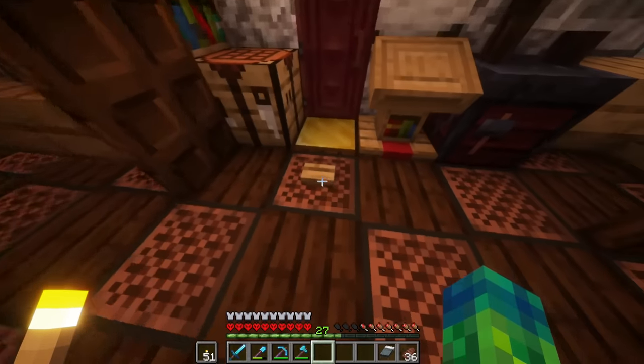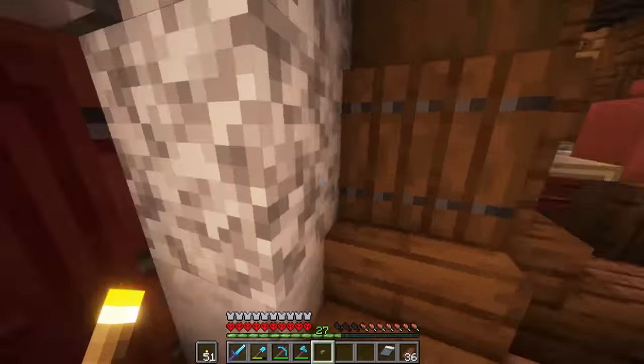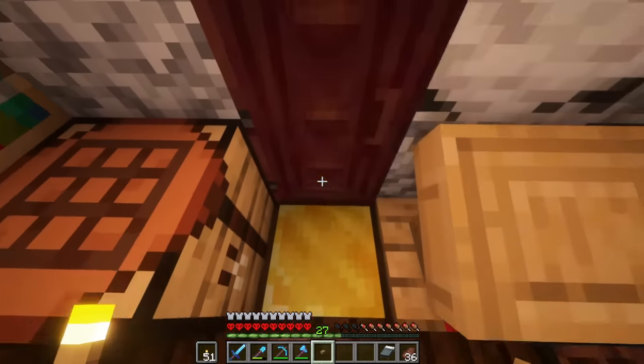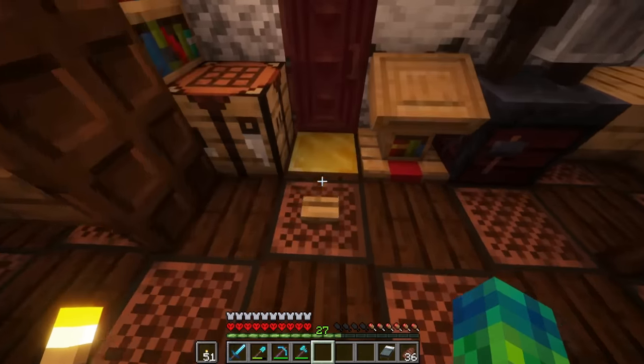Before I leave, I also wanted to show you guys - we have a button right here on the ground for a good reason. If I leave, there's no blocks on the ground, so you hear a doorbell every single time I open the door and walk in and out. At first I thought this was pretty cool, like an alarm sound every time a villager or somebody walks in the house, but it just gets a little old really fast, so I put a button right here to stop that.